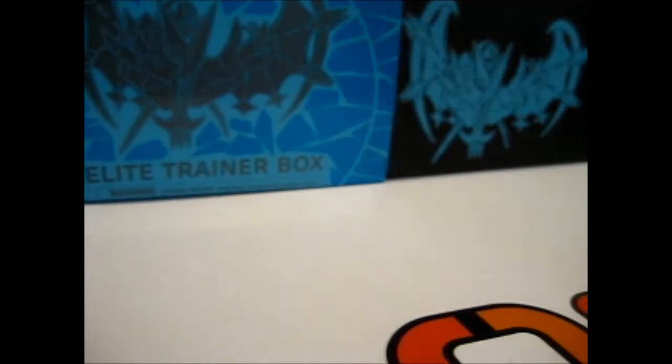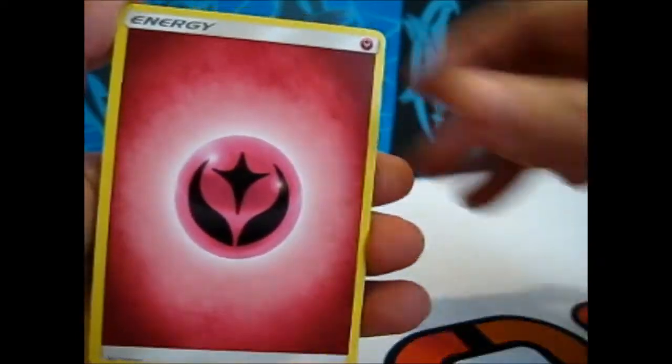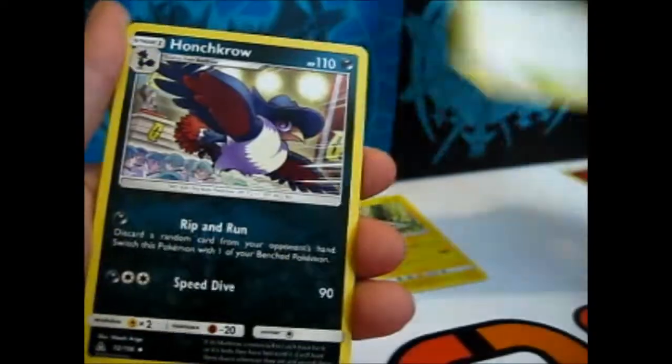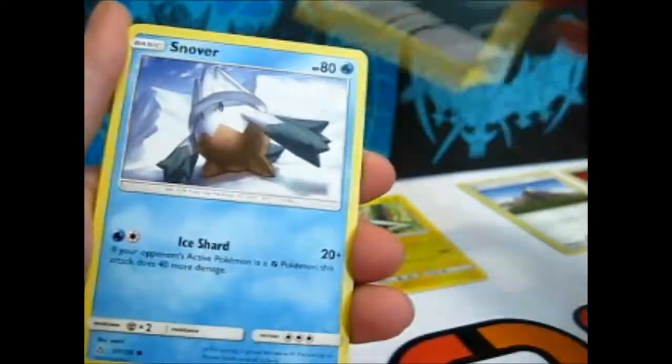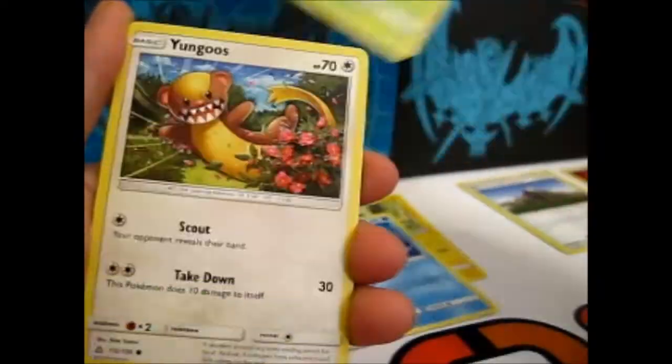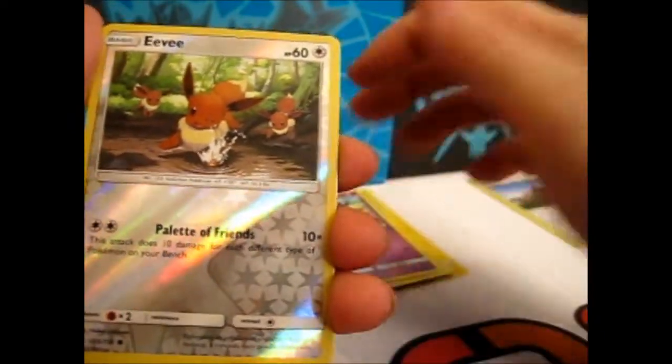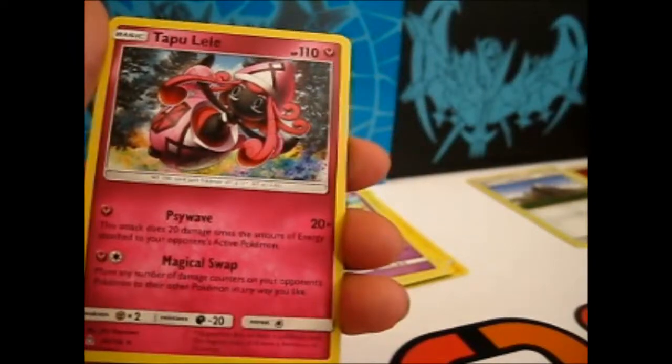Let's go for Leafeon first. We got the Fury Energy, Rowlet, Mountain Cornet, Launch Crew, Silver, Piplup, Handmade to Ruby, Trump Jr., Skorupi, Eevee Reverse, and a Tapu Lele.